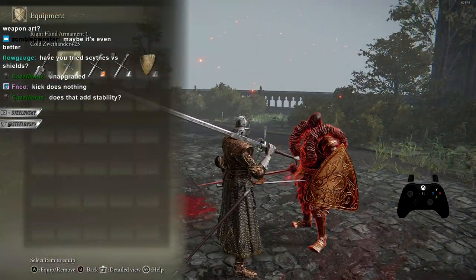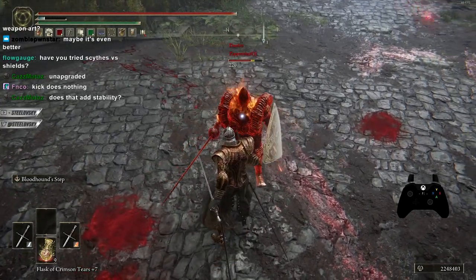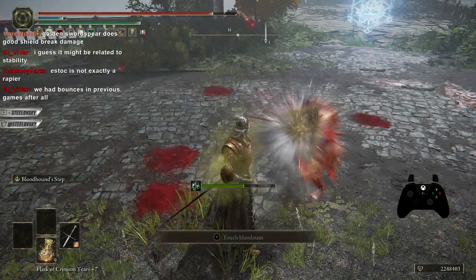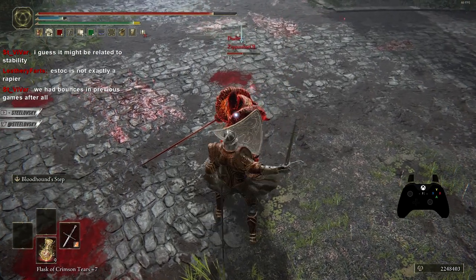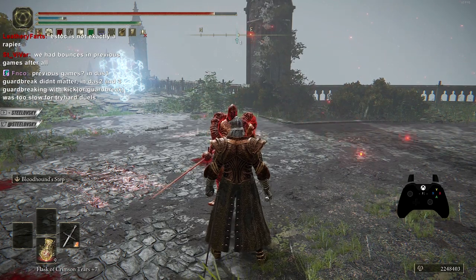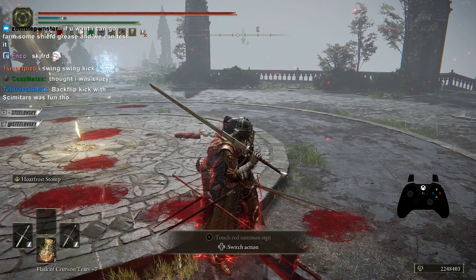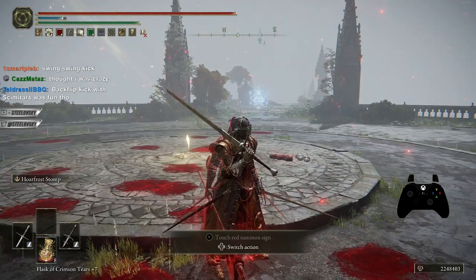How much stability do you have unupgraded? Look at that — it seems like it is 100% related to a certain amount of stability that you have to match to make the barricade shield bounce work. There is some sort of threshold, so you have to match a certain amount of stability on the shield for the bounce to actually work.